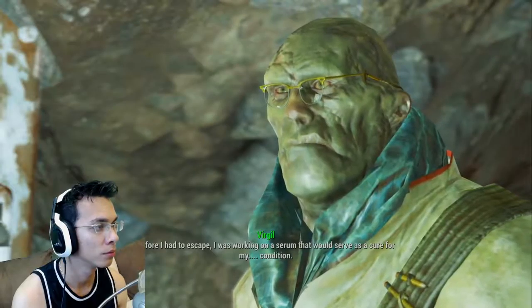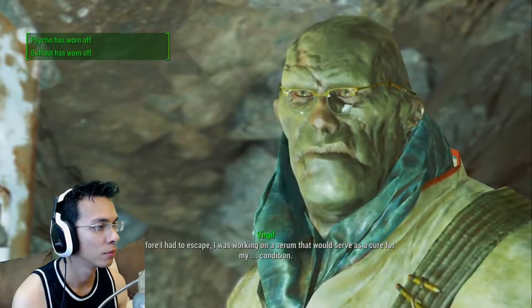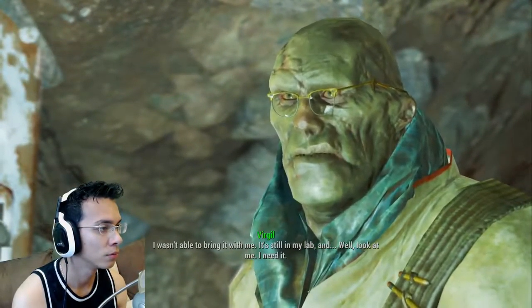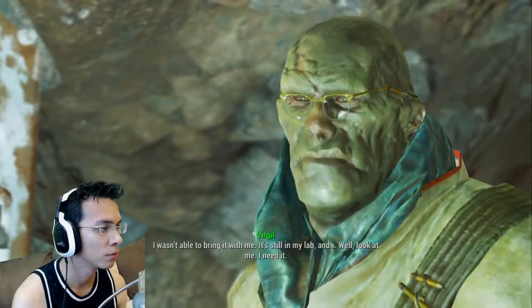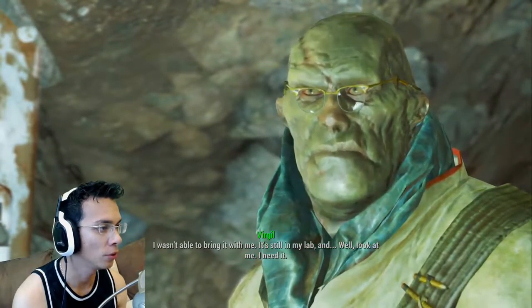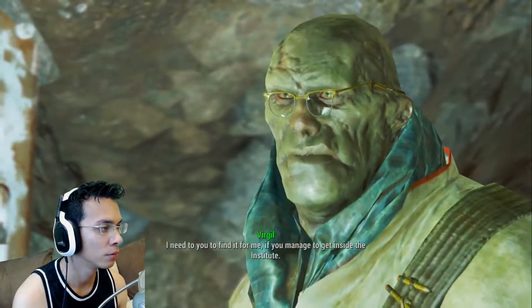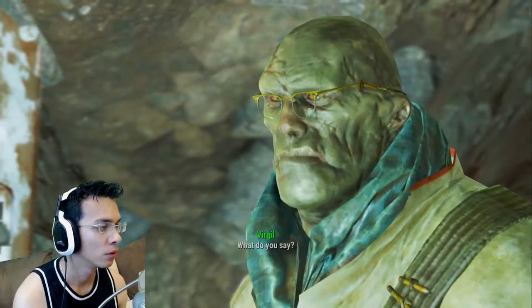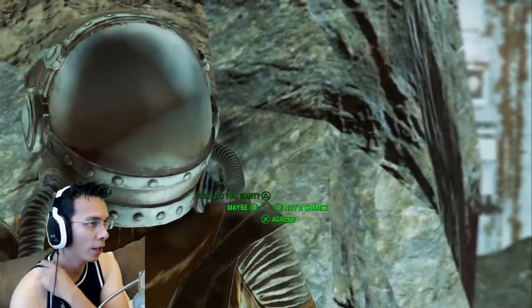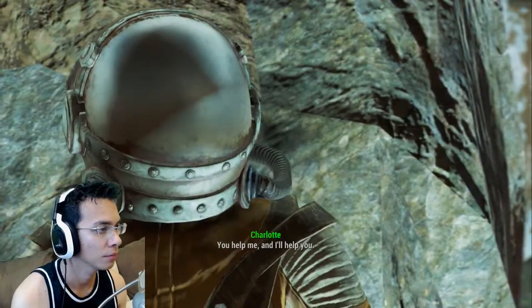The Institute has taken people from the Commonwealth in the past. If your son is one of them, I can understand why you want to get in there. I can help, but I'm going to need something in return. What do you want from me? Before I had to escape, I was working on a serum that would serve as a cure for my condition. I wasn't able to bring it with me — it's still in my lab. I need you to find it for me if you manage to get inside the Institute.